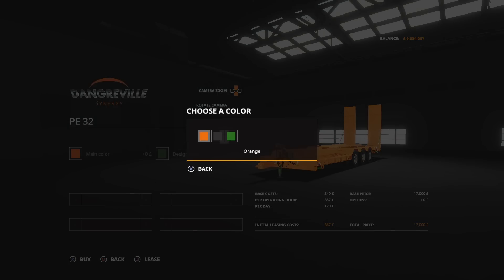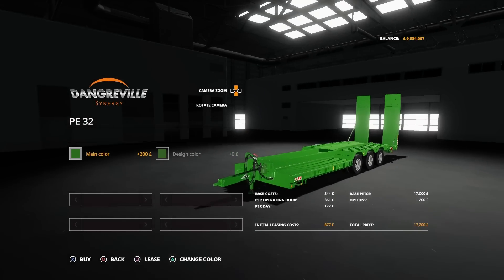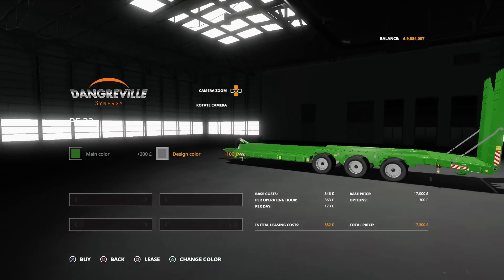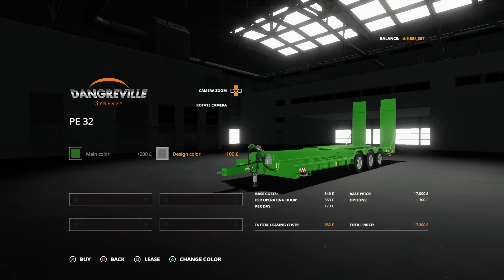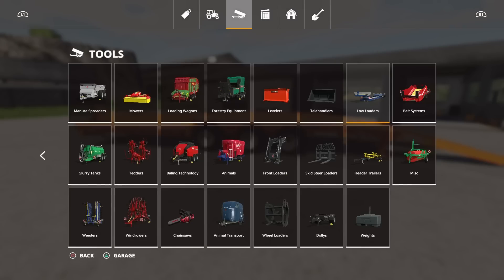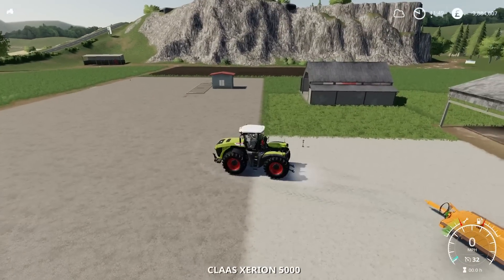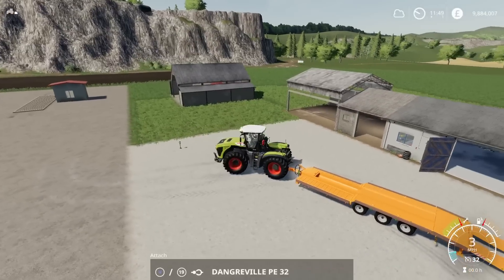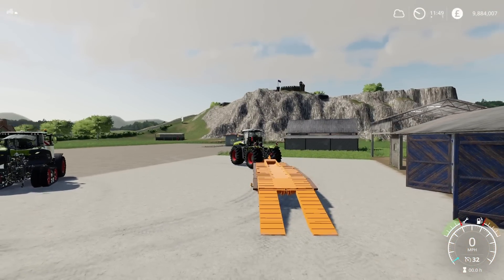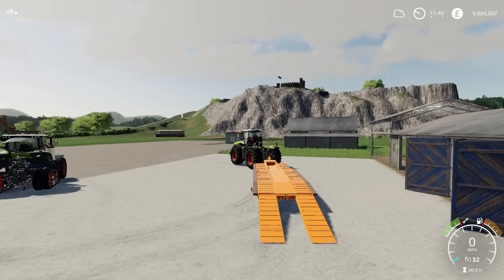Win-win on this one. Main colour options: we can have orange, black, or green. Design colour — grey changes the supports, the chain covers on the back and the rims, plus a little grey stand at the front. Or you can go for yellow on those if you want. For things like excavators with buckets, you can drop the bucket down into the lower section to kind of hold it in place — a really nice tidy mod with a few options available.